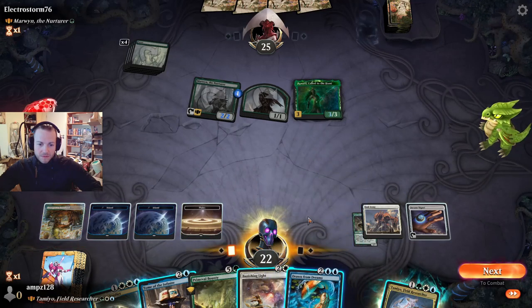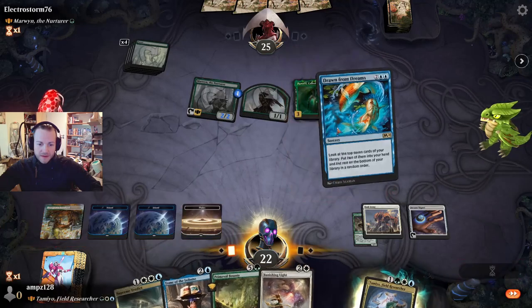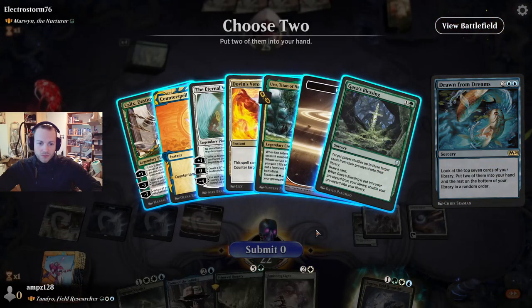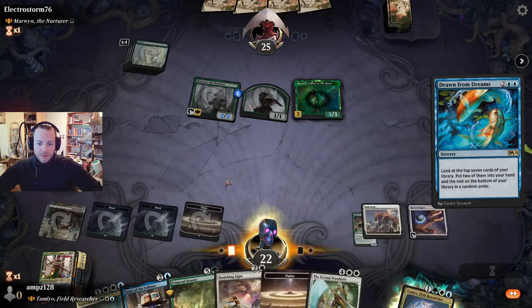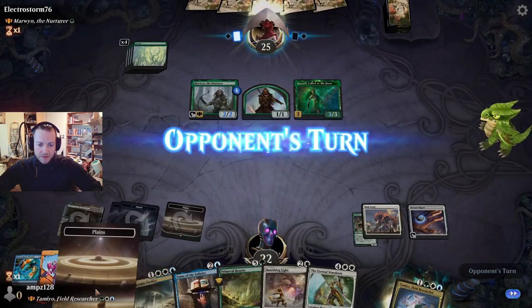We look for some more land — that's maybe not a bad idea. A land and the Wanderer as an additional board life — maybe not bad.